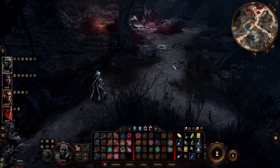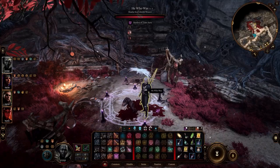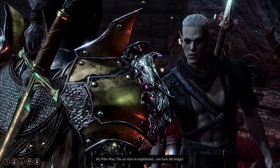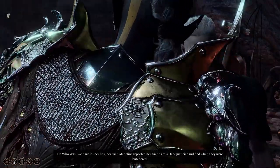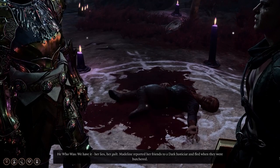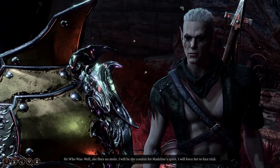We're gonna go turn in the ledger. There he is, my true love. Oh, he's so attractive - freaking shadow man with a white raven! Something's on my mind. The air stirs in trepidation. You have the ledger. How do you know I have it? 'The raven always knows.' I know why he wants it - here. 'We have it. Her lies. Her guilt. Madeline reported her friends to a dark justiciary and fled when they were butchered.' She's not a hero. 'But she flees no more. I will be the conduit for Madeline's spirit. I will force her to face trial. And you will be the judge.'